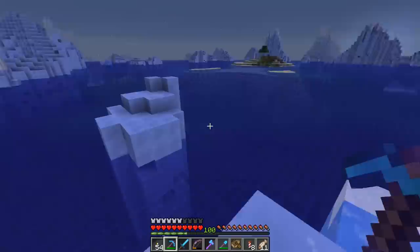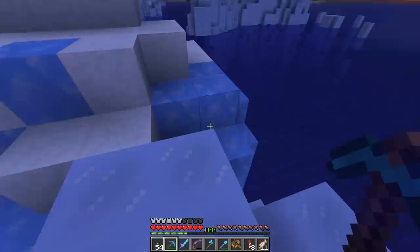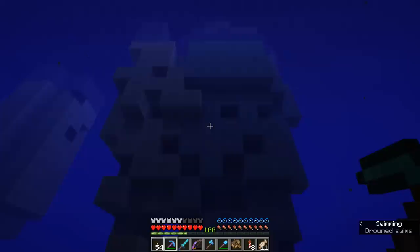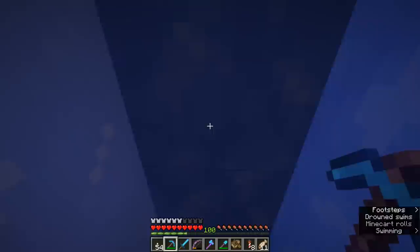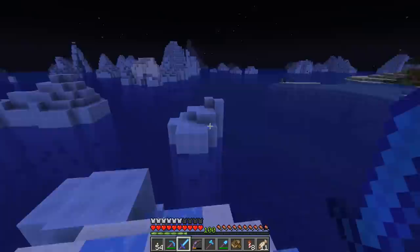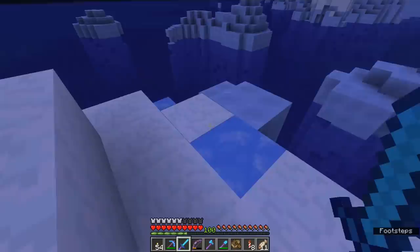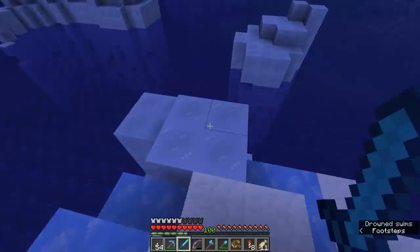The problem with blue ice is it only generates in iceberg biomes — occasional dotted clumps here and there. These icebergs are actually quite beautiful, and I don't really feel like tearing one down just to get a handful of blue ice. There is probably about a stack in this particular iceberg, maybe a little bit more since they go below the surface. But the fact that you can renew ice is the reason I want to leave these icebergs as landmarks — maybe even build a Superman-style Fortress of Solitude out here. So while we might take a block here and there, the majority of blue ice I want in this world is going to be farmed.